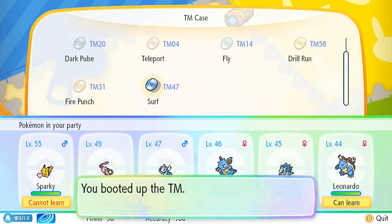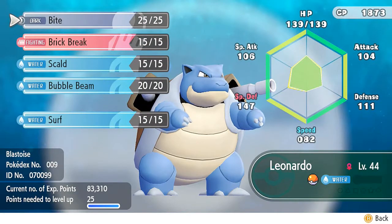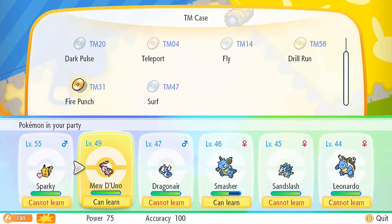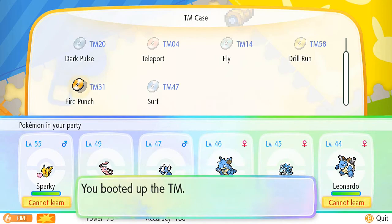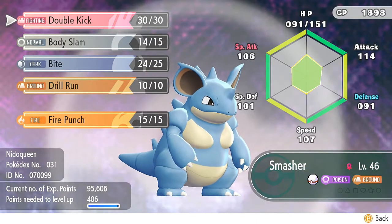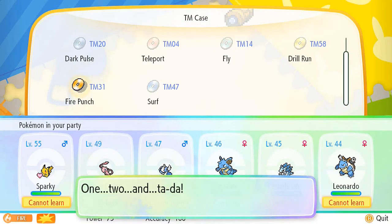I found TM47 Surf — a very good move. I'm going to teach it to Leonardo right now. Let's go to the TM case, give surf to Leonardo since it needs a more powerful special attack. We'll take away Bubble Beam. For Fire Punch, let's give that to Smasher so it can have a better move than just bite — I have other Pokemon with dark-type moves.